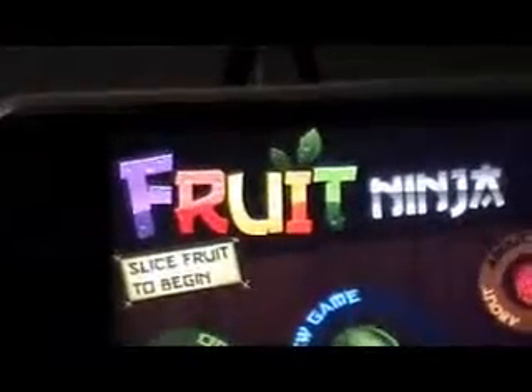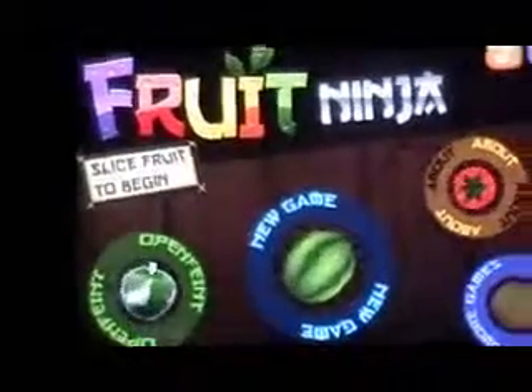So let's just go ahead — when you open up the app, it's gonna bring up the main screen. It says Fruit Ninja. It's gonna say 'slice a fruit to begin,' so you just gotta slice it. You can't really see it clearly, but it's got the sound and music options right there.